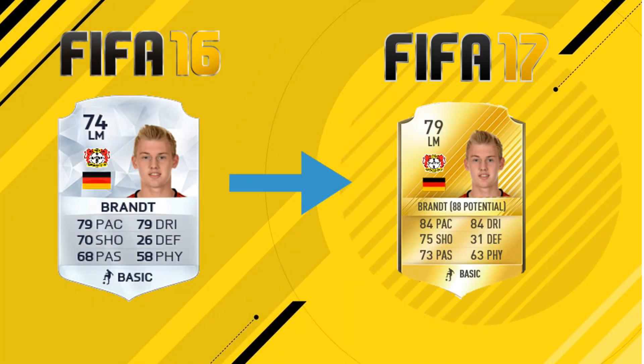The next one is the youngster Julian Brandt of Bayer Leverkusen. He wasn't the fastest of players last year but he might get quite a big pace upgrade to around 84. His card has good pace and dribbling, with average shooting and passing, and he's not very strong — but that doesn't really matter when you're playing left mid. He's got a 79 rating, which is a plus 5 from last year's 74, and he has an 88 potential for career mode. I'd definitely pick him up for a Stoke City or West Brom type of team.